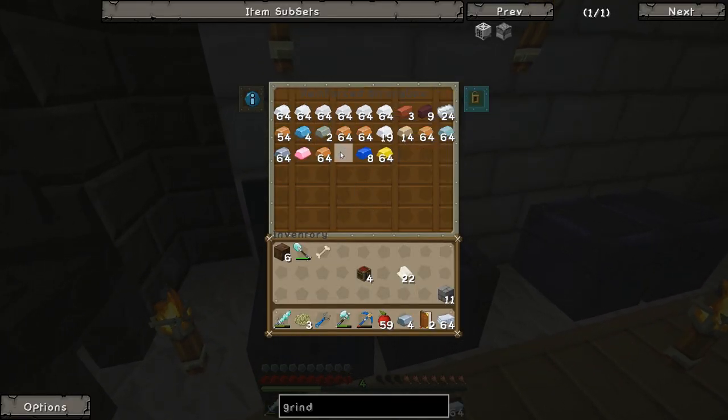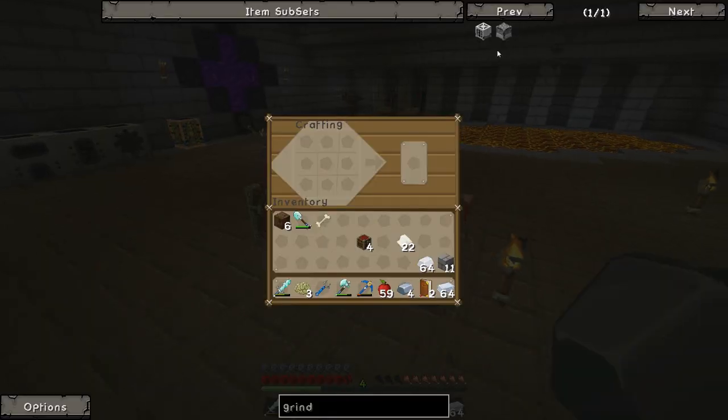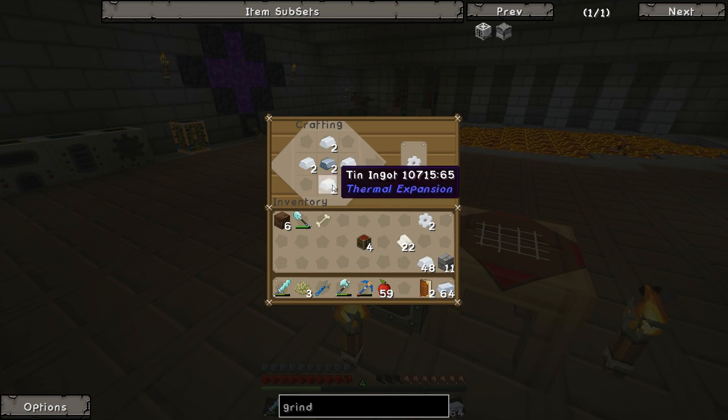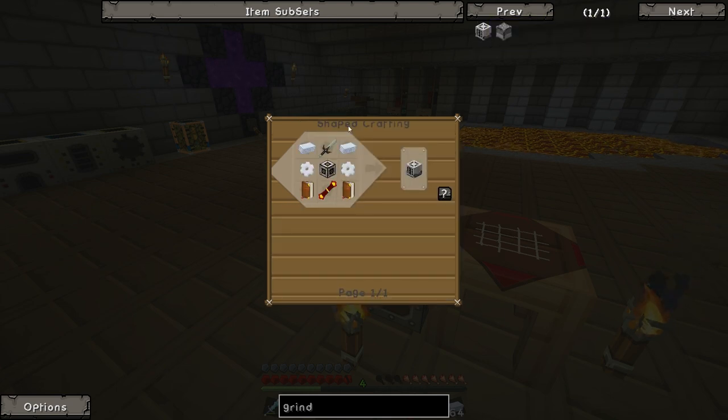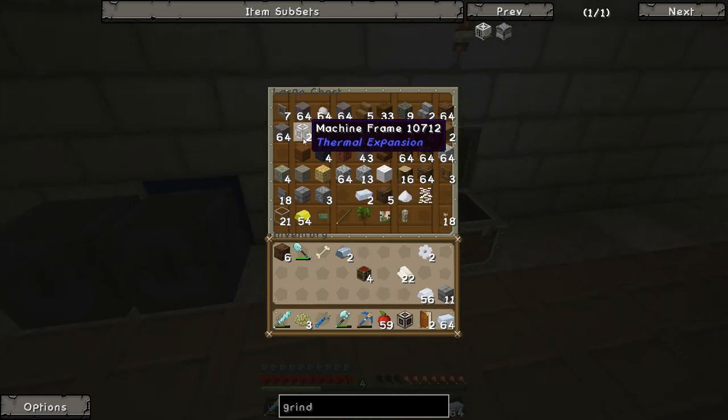I'm not sure if you can shift-click stuff into this crafting station - I'll find out in a second when I start making some of this stuff. I think you can, but I'm not 100% sure. We're going to need iron and tin to make ourselves some tin gears. Can we shift-click into this thing? Oh, we can. Good stuff.